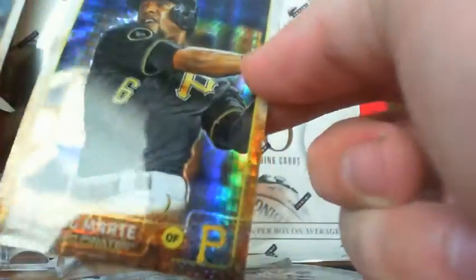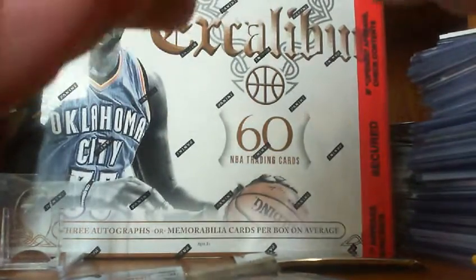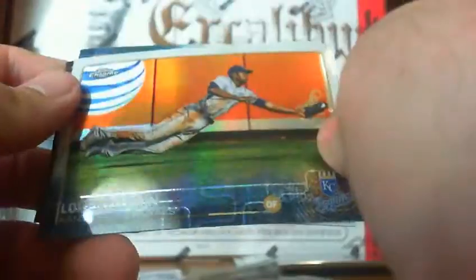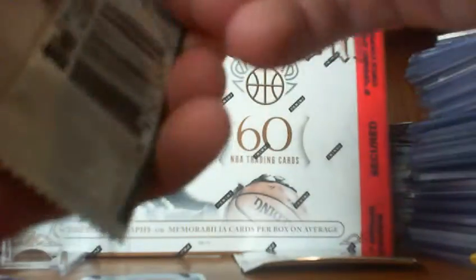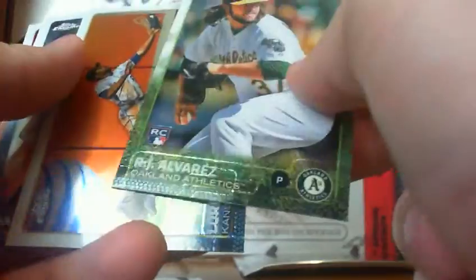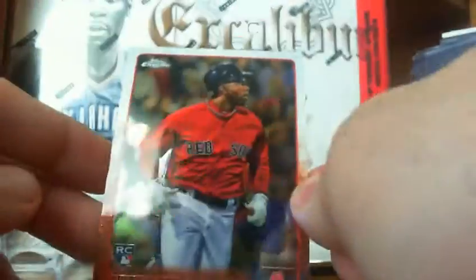Trevor May. And then another — looks like what they call a prism — Starling Marte. And a Jake Lamb. Two regular packs and the Sepia pack. If you watch my videos, I am kind of a slow breaker. Kenny Vargas. Lorenzo Cain refractor. David Wright. Matt Barnes rookie. Final pack — hopefully we can pull an auto, most likely not, but you never know. Lorenzo Cain base. RJ Alvarez rookie. Teixeira. Castillo. Bruce Ney rookie.